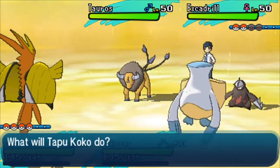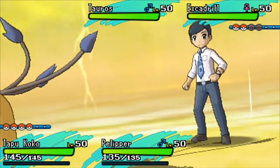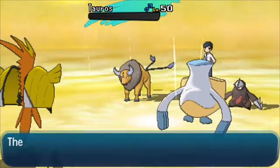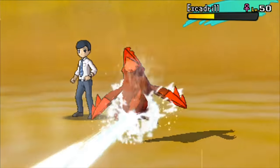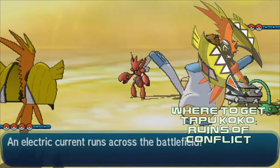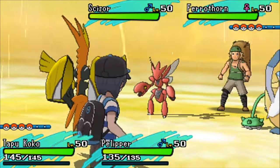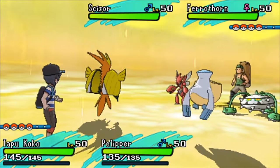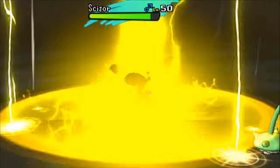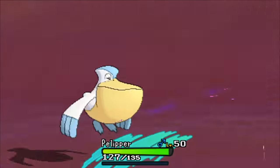Pairing up with Pelipper is the first Legendary covered in this series: Tapu Koko. To obtain Tapu Koko, you simply defeat the Elite Four and the Champion — so it is post-game. You will automatically have a cutscene taking you to the Ruins of Conflict on the first island where you can catch it. I do want to stress: you can only catch this Pokemon one time. It is okay to KO the Pokemon the first time you fight it and then fight the Elite Four and go back to fight it again if you wanted a certain nature or IVs.